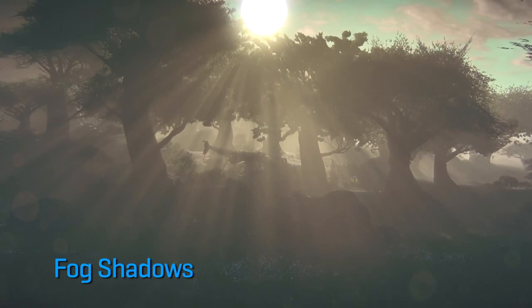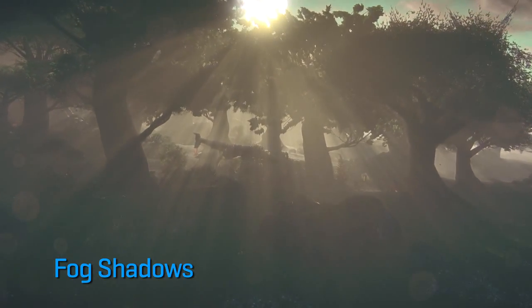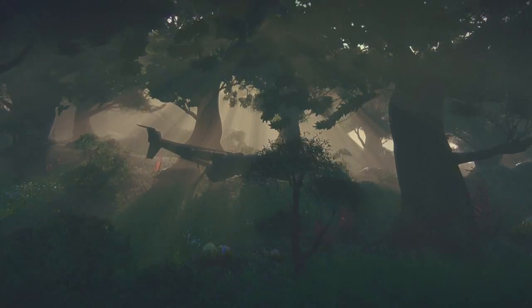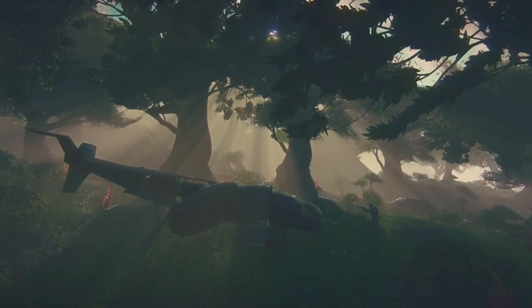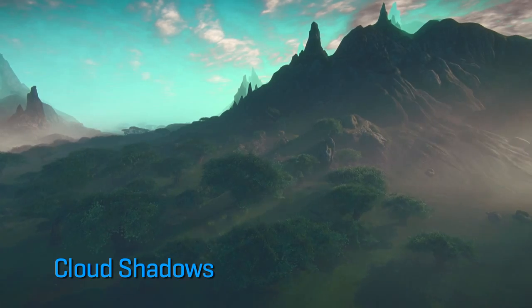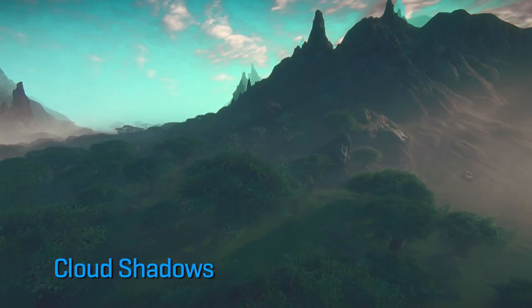The Forgelight engine allows us to have all the graphic abilities of any other first-person shooter. We've set this scene up to demonstrate fog shadows and volumetric fog. As you can see, the sun in the background is casting shadows based on the thickness of the fog. Next, we demonstrate how clouds interfere with the light and cast shadows over the terrain.